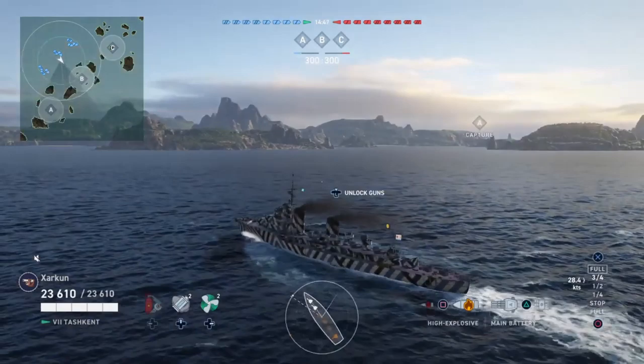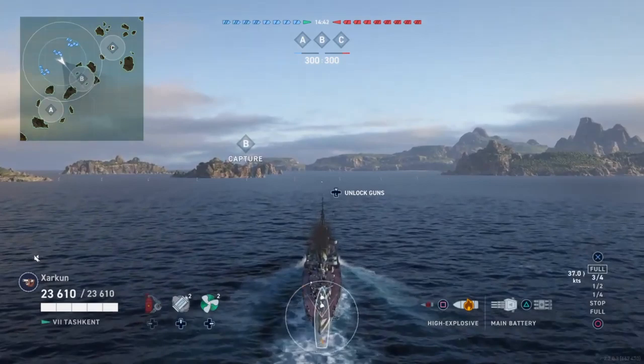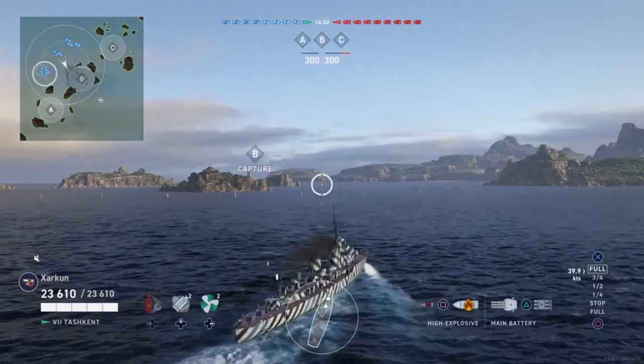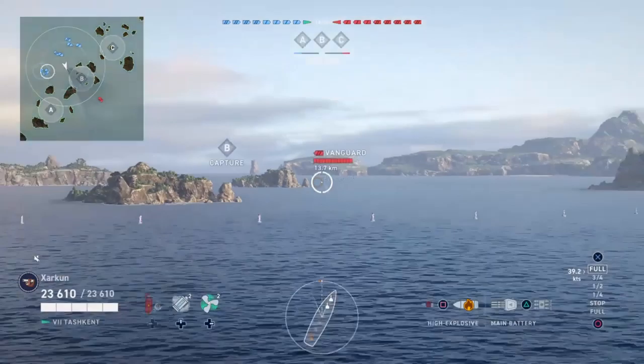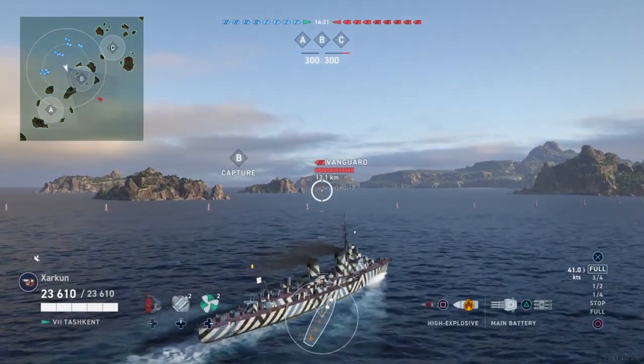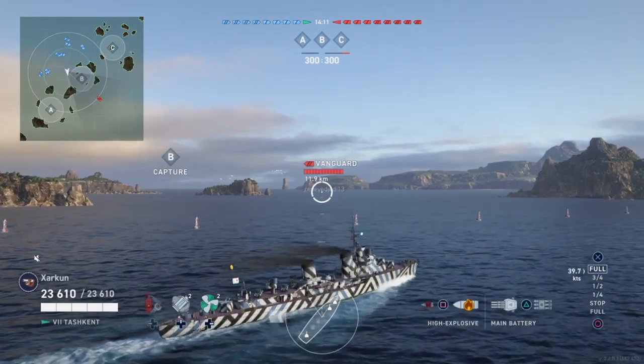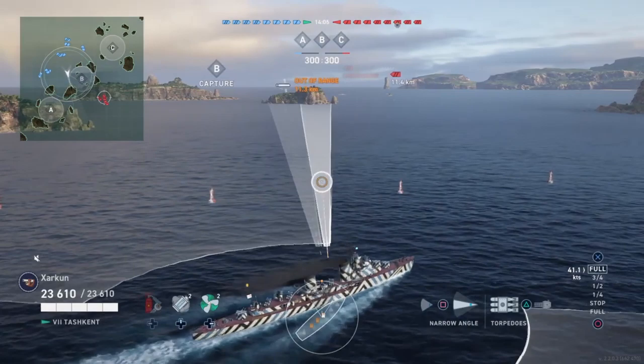Zarkun's going to be helping us out today in the Toshkent. The Toshkent is the tier seven Russian tech tree destroyer — really more of a light cruiser, but it's classed as a destroyer anyway. A lot of people have kind of been struggling with the Russian line. I like to think of them as suicide boats, not particularly because I go out there and get myself killed as quickly as possible, but because that seems to be a lot of what everyone else is doing. So today we're going to see Zarkun hopefully showing us how it's done without necessarily resulting in self-harm.